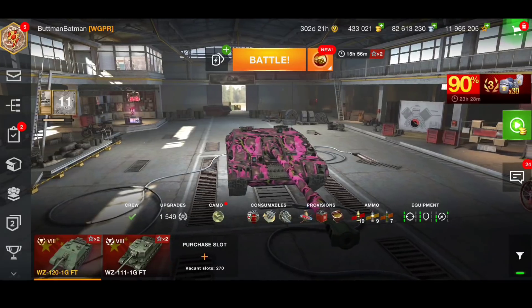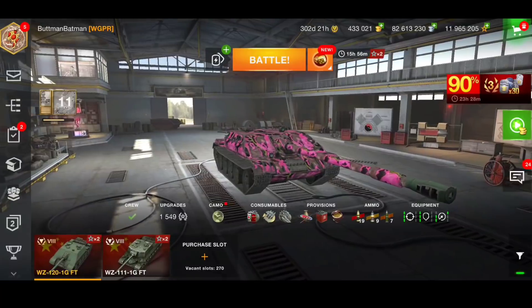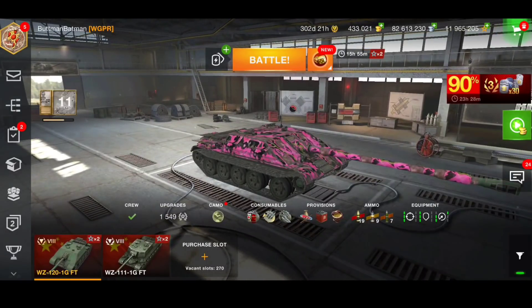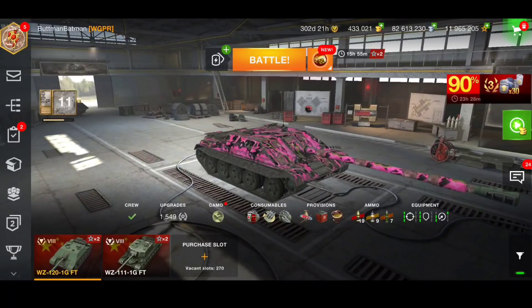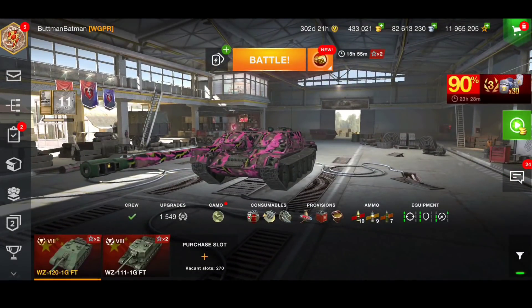Good morning ladies and gentlemen, I'm Meadsy, welcome back to the channel. Today we're going to have a look at the WZ-121 GFT, the Chinese tank destroyer. It's been around for a very long time, but it's never been in the direct store for gold — it's always been for money, in crates, at Blitz Fair, or at auction.